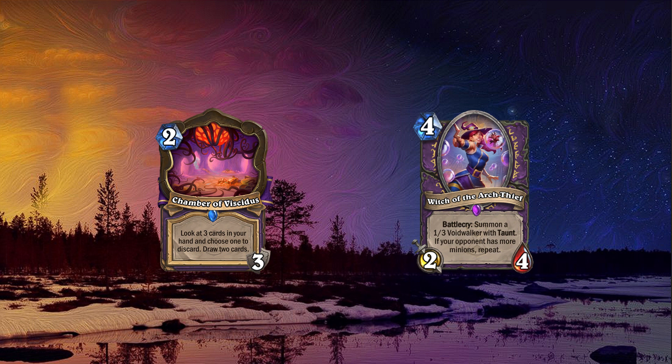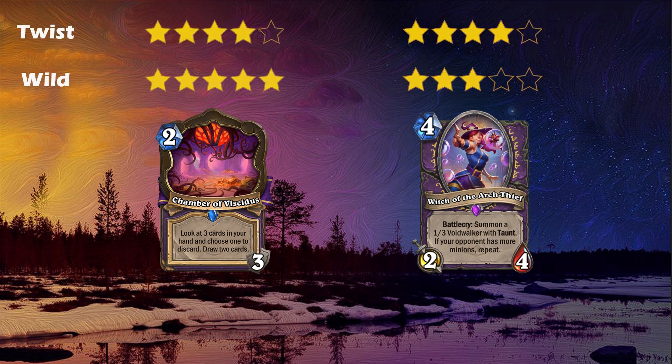Our second card is Witch of the Arc Thief, which has Battlecry: Summon a 1-3 Wild Walker with Taunt. If your opponent has more minions, repeat. This card is reminiscent of Spreading Plague, and we know how powerful Spreading Plague is. This is cheaper and comes initially with a 2-4 body, but could be a disadvantage since it doesn't have taunt itself and comes with weaker taunts. Overall this card should still perform the same job as Spreading Plague, especially in Twist. In Wild it's decent, but I don't think it will be as good as in Twist. For the Star Ratings: Chamber of Vecidus gets a 4 in Twist and a 5 in Wild. Witch of the Arc Thief gets a 4 in Twist and a 3 in Wild.